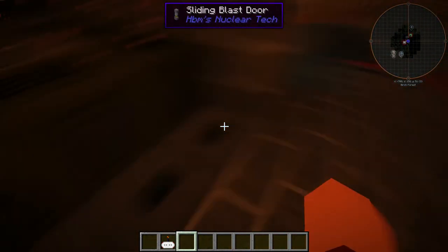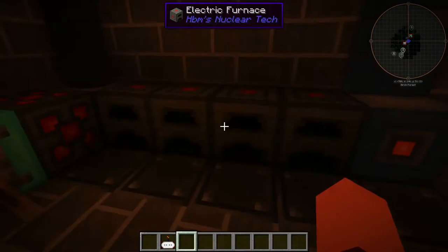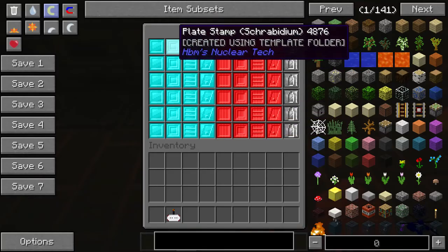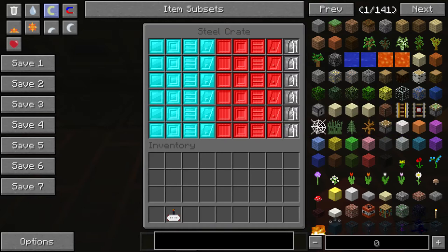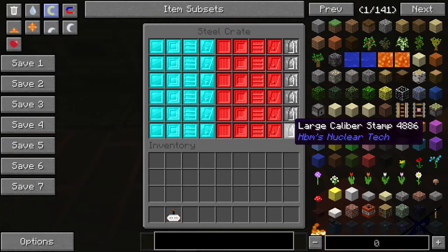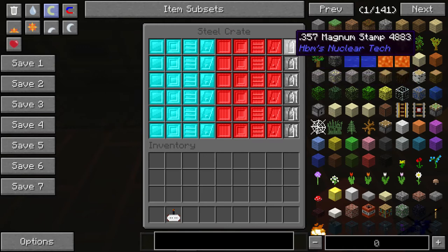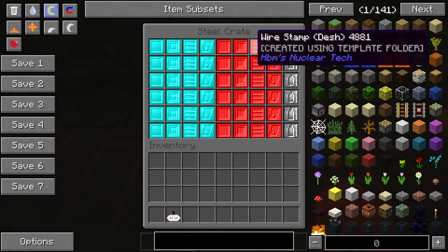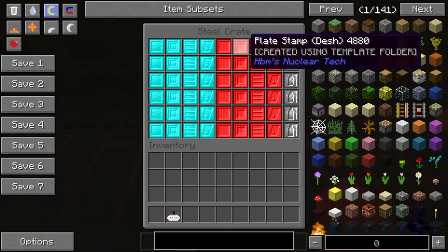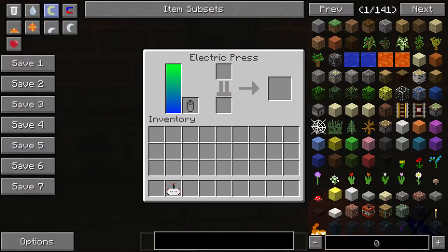Over here we have our electric furnaces for smelting ores and stuff. Over here we have our electric press with our stamps. We have multiple variants of most stamps — two small caliber stamps and two large caliber stamps because those are the more common ones. We've also got the .44 magnum and the .357 magnum stamp, though those are probably less likely to be used. We have flat stamps, plate stamps, wire stamps, and circuit stamps, so if you need to stamp out anything, here's your go-to.